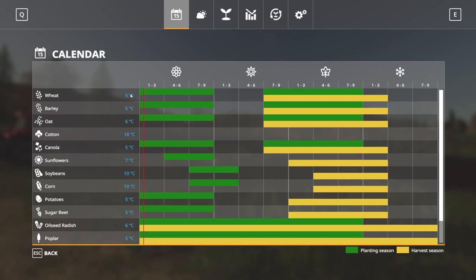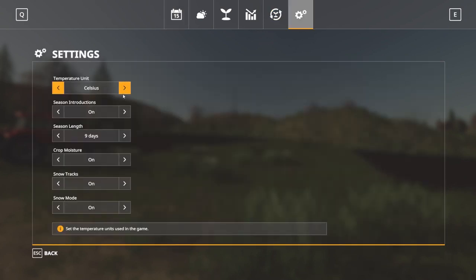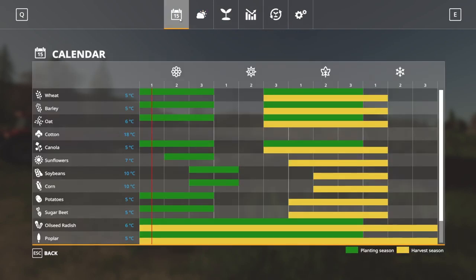So we're in degrees Celsius. Season Induction is on. Season Length - let's go three days. Quick Moist Josh, Snow Tracks, Snow Mode - all that sort of stuff. I think this needs five degrees for it to start to germinate.